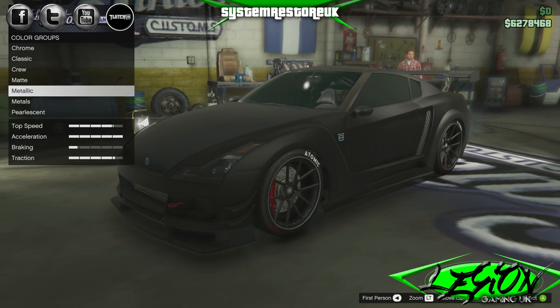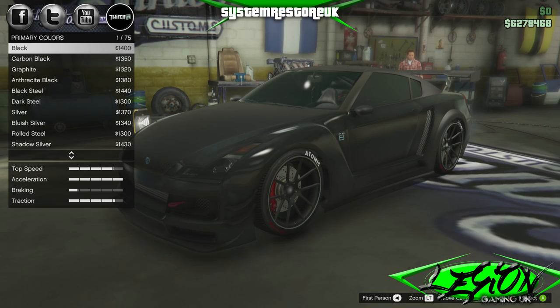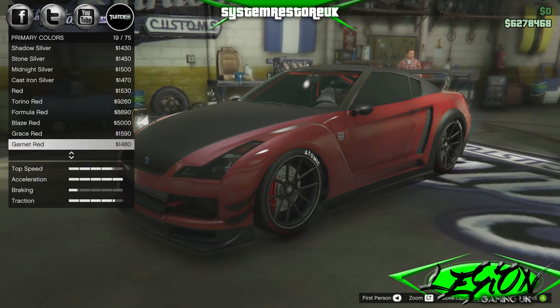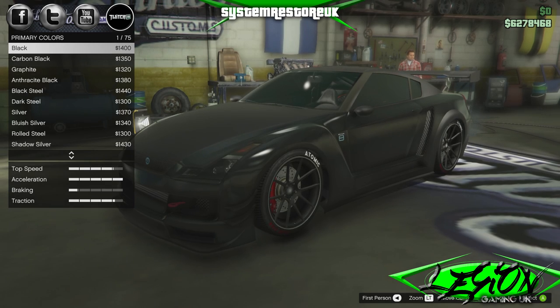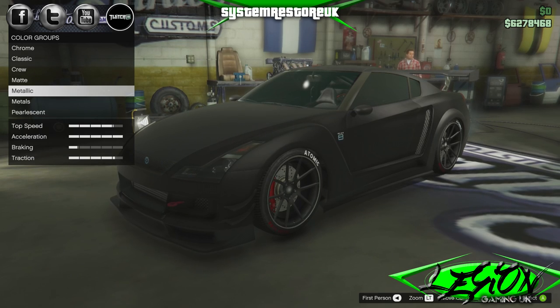Very easy. What you want to do is go to the metallic option of the colour group, and you can see the primary colours is 1 out of 75. What you want to do is cycle through all 75 colours. You don't have to select anything — just literally cycle through the whole lot, like so. Once you've done that, you need to back out.